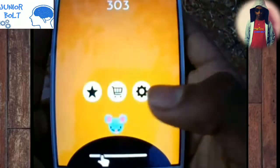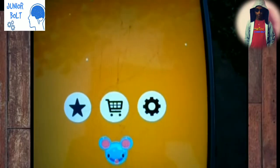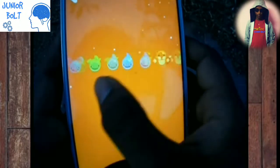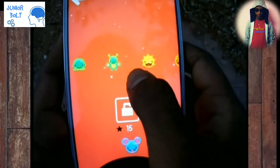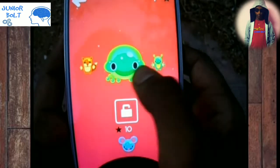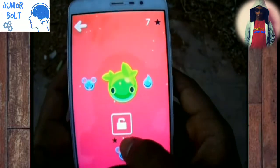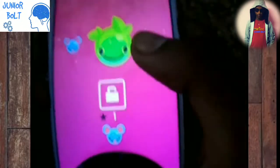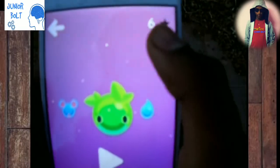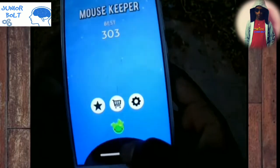You can see the stars collected and the score and high score are displayed. There's an item that costs three diamonds — let's click on that cart icon. You can see tons of characters besides the mouse: pumpkins, some jelly-like ones, squirrels, and aliens. I'll select one and buy it — it costs one star — and you can see a star is deducted from my total.